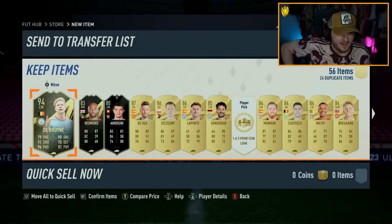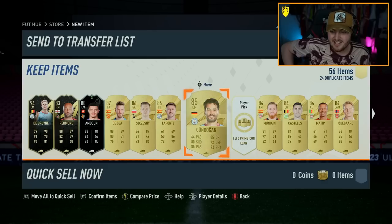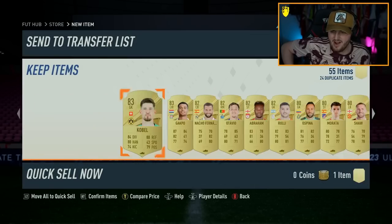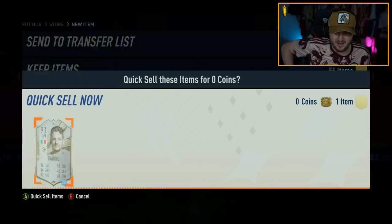94, bro. Sheesh. What a pack — 94 Inform De Bruyne! That's crazy. And we get a Prime icon on loan. I'm going to take Badger and discard him because I don't really care. Nice, man. Look at that. Class. Love it.